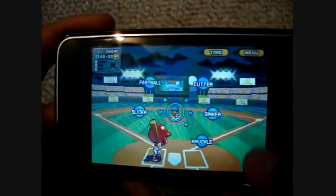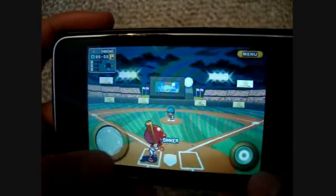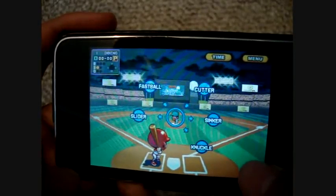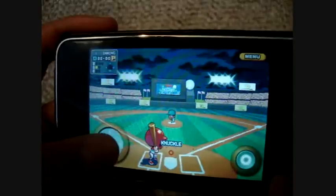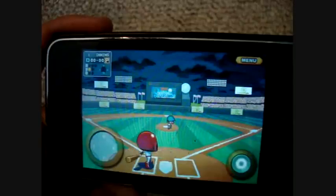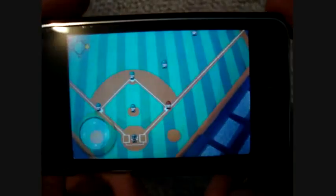I'll show you guys the pitching. Now you have all your pitches — I'll throw a sinker and you just tap it like that, right there. Nice little pitch. Try a little knuckleball, right there. And he cranked it. Then I can throw it to first.